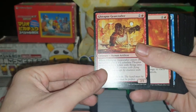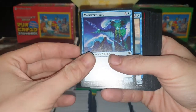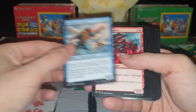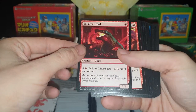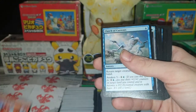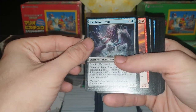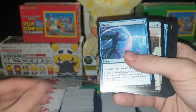So first card: Ghirapur Gearcrafter, Chandra's Fury, Maritime Guard, Aspiring Aeronaut, Volcanic Rambler, Bellows Lizard, Surestrike, Belligerent Wicktail, Clutch of Currents, Incubator Drone, Valakut Predator, Dispel.